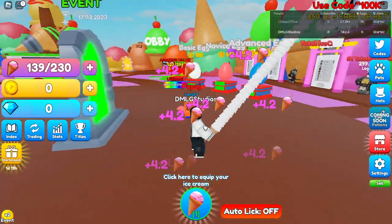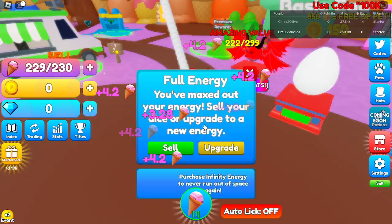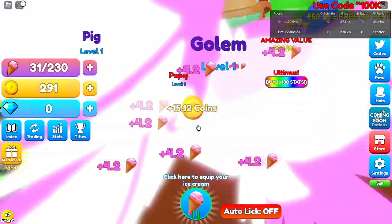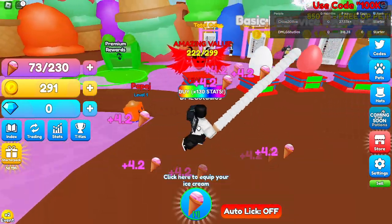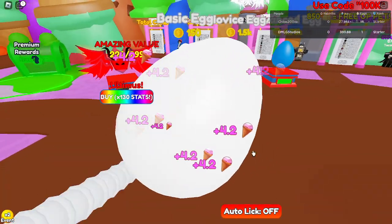So there's rebirths — obviously there's rebirths. I'm trying to see what should I do first, so I need to sell my bag. Let me sell. I now have 291 coins. I can buy the first egg! Alright, so here we go.